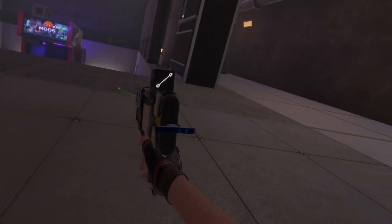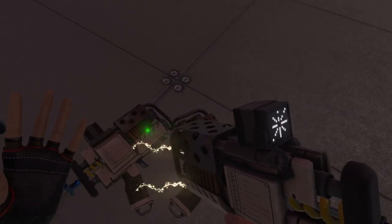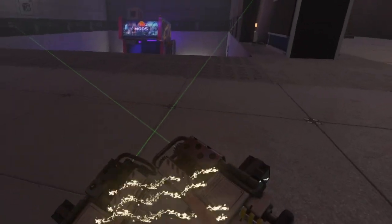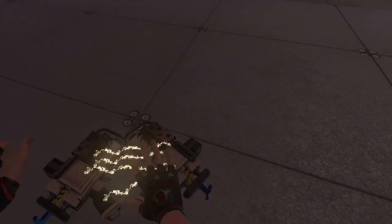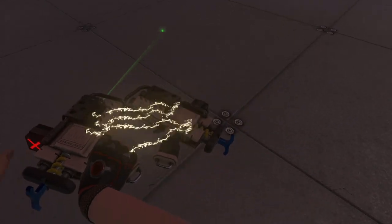Now grab your third constrainer and set it to the second setting and constrain it just a couple times. Try not to constrain it to the floor. As you guys can see, they're both connected. Now grab the baton that you just spawned in and move it over there. Grab this end and put it about here. You want to line it up to where the constrainer would constrain, so push it around a little bit until that's a good spot.